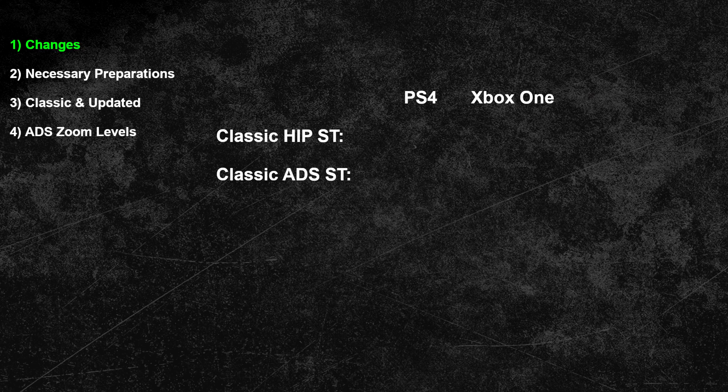Traditionally most Rainbow Six Siege players have used the classic aiming mechanic, but since the new Shadow Legacy update with its new scoping mechanic is out, a lot of classic players have noticed some inconsistencies in their mouse behavior. On PlayStation only the classic ADS translator has received an update, while the hip translator is still the same as before. This can cause muscle memory issues — imagine running around in hip mode and everything feels normal, but once you are in ADS mode you experience a new mechanic while your brain expects the old aiming behavior. Due to the addition of different in-game zoom levels, this can feel like dragging a crosshair through the mud, since the whole aiming experience feels slightly different.